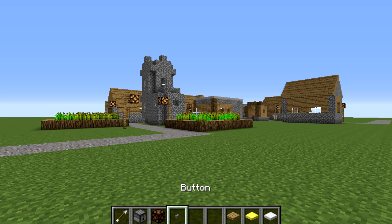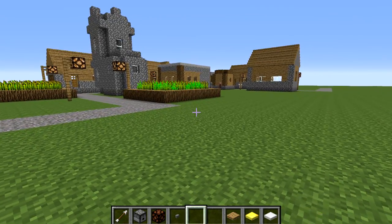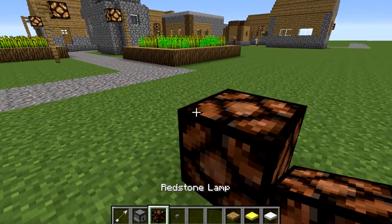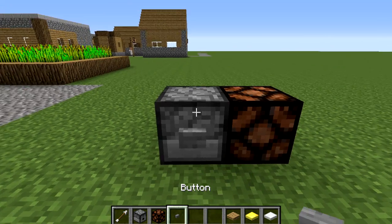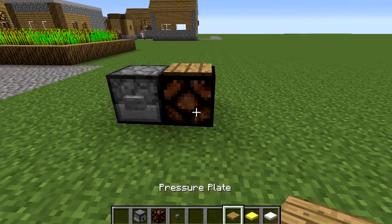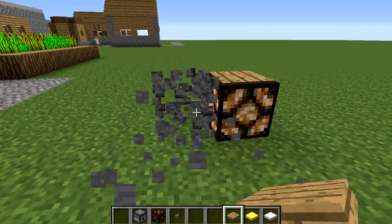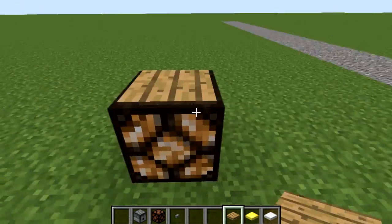Now to build this, all you need is an arrow, a dispenser, a redstone lamp, a button, and then one of these three pressure plates. Start off by placing down your redstone lamp and then put a dispenser facing into it, and then put a button on the side of the dispenser, an arrow in it, and then a pressure plate on top of the redstone lamp. Then activate the dispenser, the arrow is going to fire into the block, activate the pressure plate, and that is all there is to it.